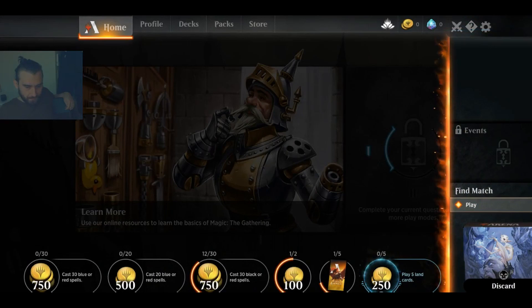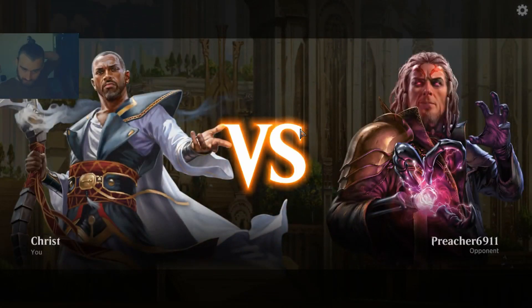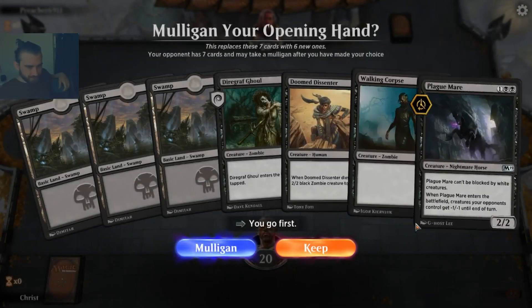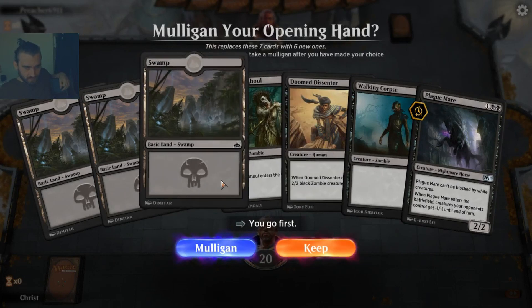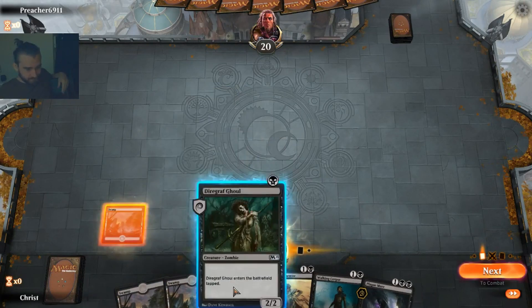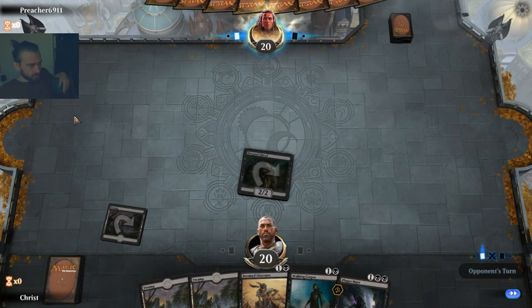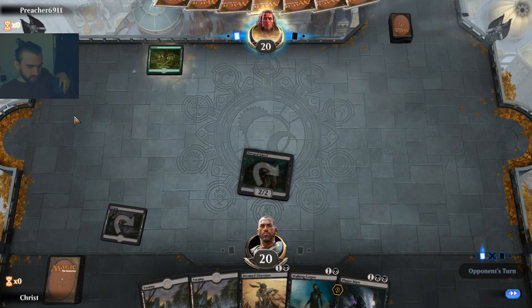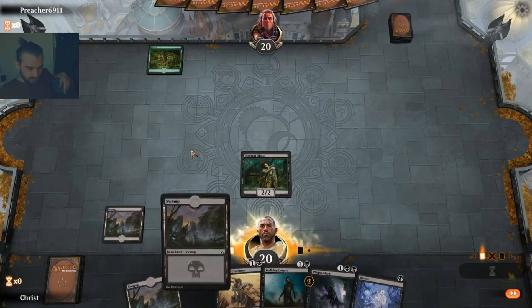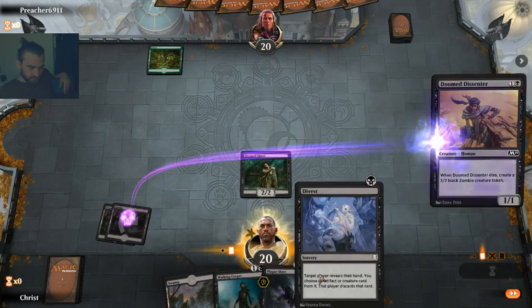Let's just jump into the next game. One drop, two drop, three drop — doesn't get better than that. The ghoul is out. Are there any two drops in the starter deck that we're afraid of? I don't think so. I think we can keep this and drop a Doom Dissenter here, and then next turn go for a Walking Corpse and a Divest.